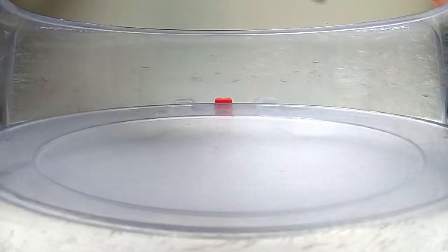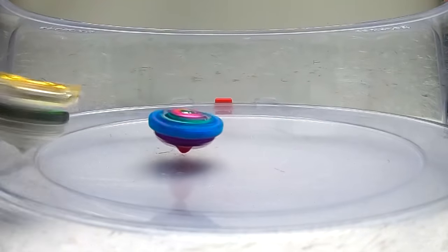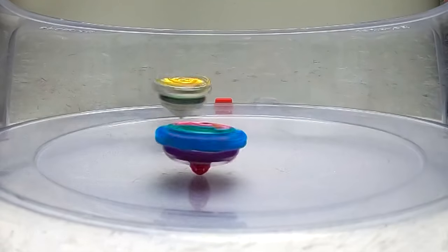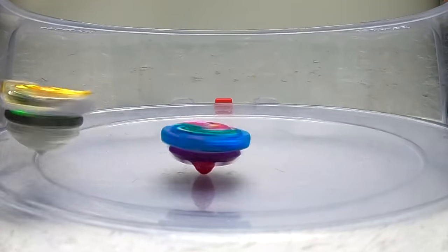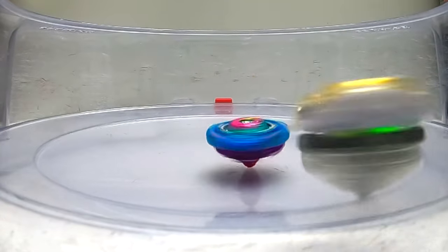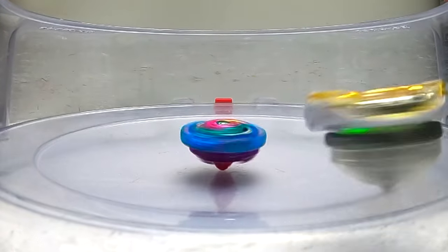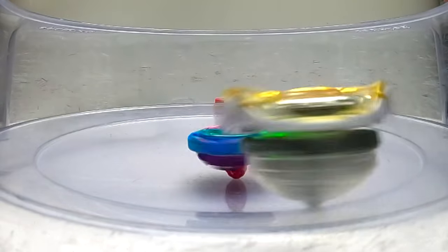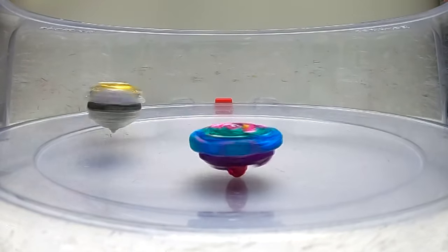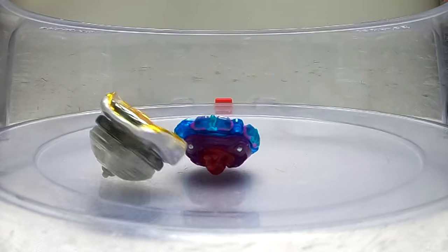Three, two, one, here we go! Poison Hydra and Genesis are battling it out but neither got knocked out. How are you meant to beat Genesis with this hybrid driver? It just still wins every time - you're going to need another driver that chases it and knocks it out! Now it comes into the center when Poison Hydra has lost all its stamina - it is 2-0!